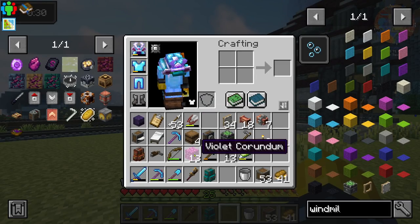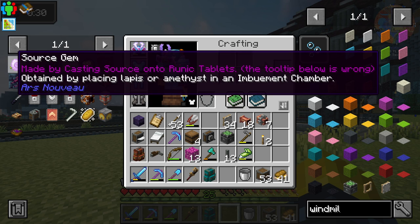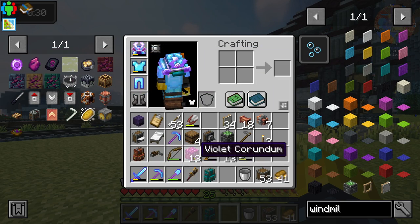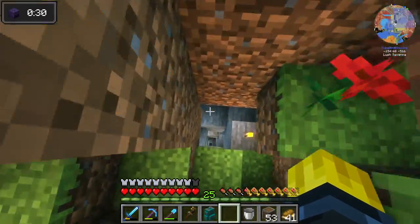Now let's get into something different. In this pack we need to automate violet corundum. I got these as a quest reward, so we can skip a couple steps in the quest book. It says if you pour water on this you'll grow crystals, and then you can use the crystals to make runes. We need those runes to make the runic tablet, and the runic tablet lets us make source gems — which we need for all different things in this pack. We need to do this below Y level 20.